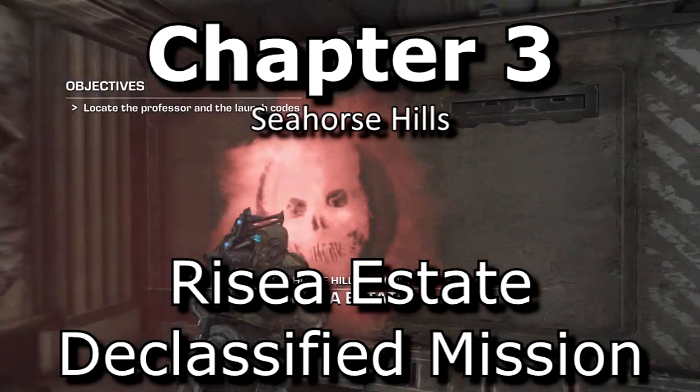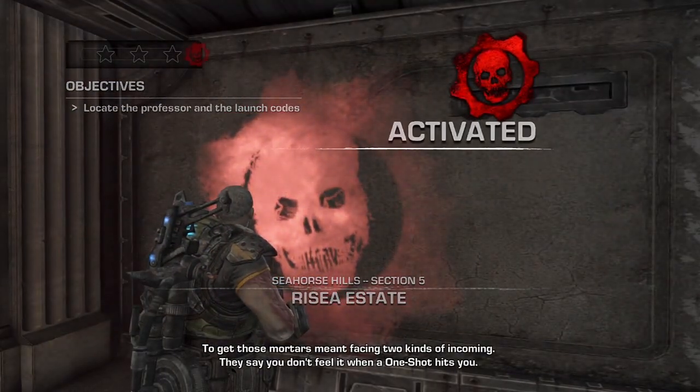Rizia State — right at the beginning of the level, to your right hand side, is where you'll find the declassified mission.